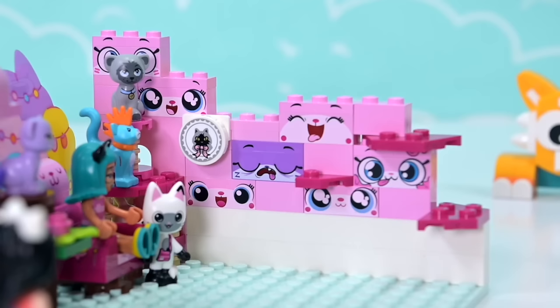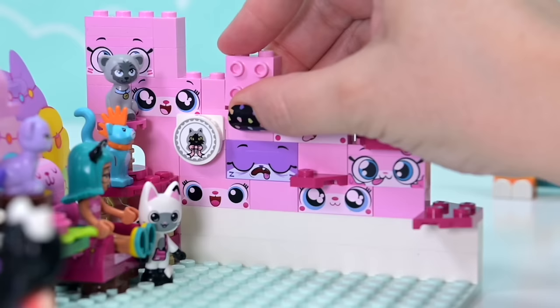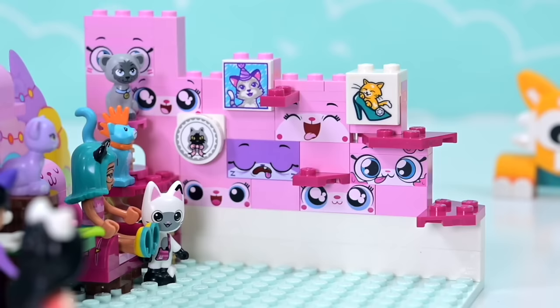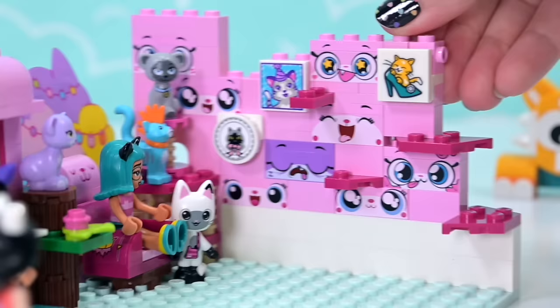I'm just trying to make sure that these cat faces are staggered, so I'm putting random bits of pink in between them. I got this really cute printed tile - it's a little cat party one from one of the Emma sets. They turned up in a few different sets. Getting on up here, we can put another one on here too - all of these paintings are Emma-themed. I wonder if we're going to see many more cats from the new LEGO Friends line.